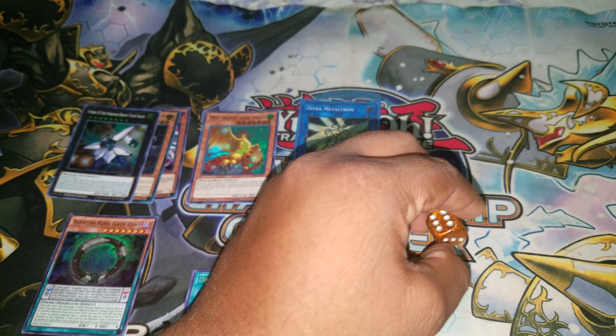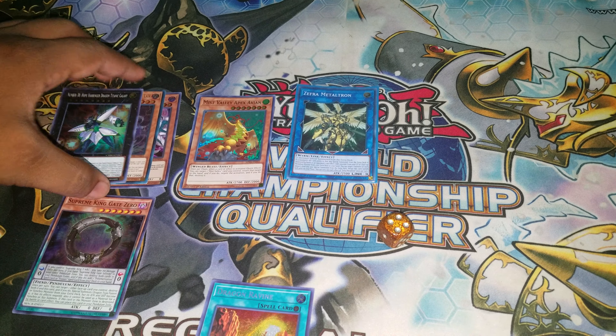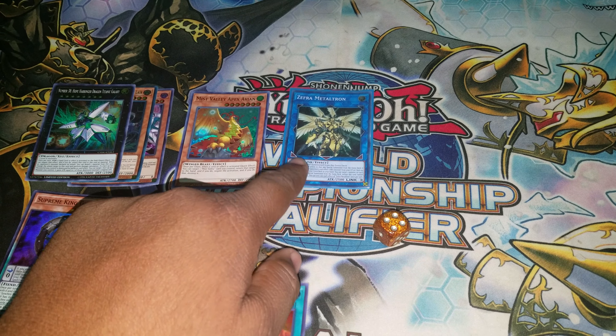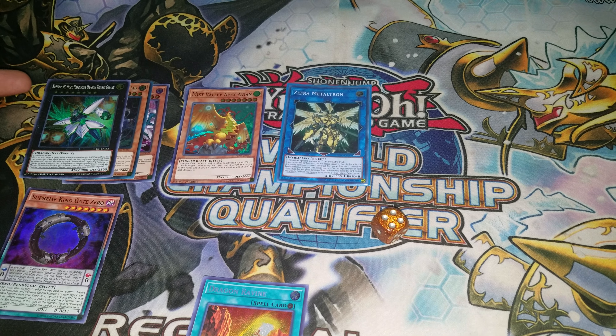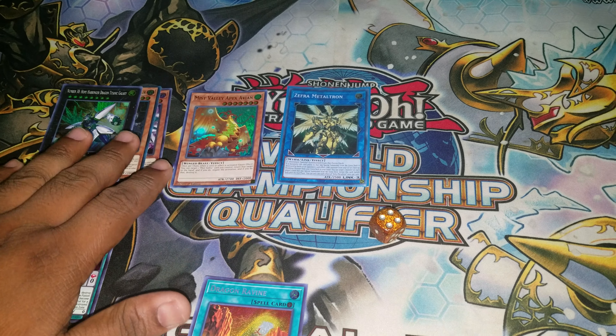From that point we're going to Xyz summon into Hope Harbinger. End phase, the Simorg's effect — Megatron effect, just kidding — that's supposed to be the Simorg. I'm going to summon Misfallet Apex Avian. It doesn't end there, guys.